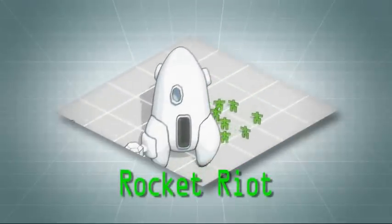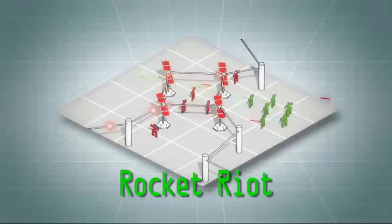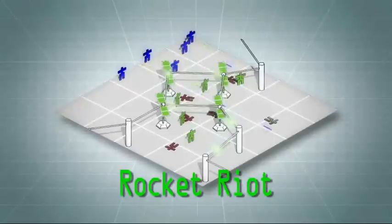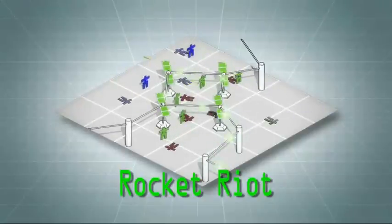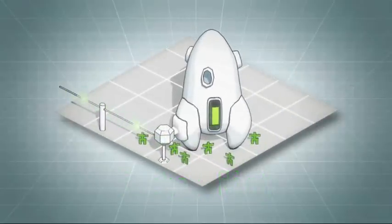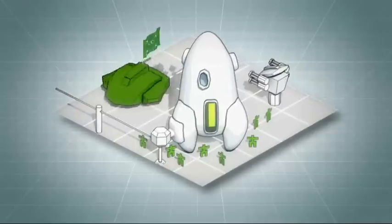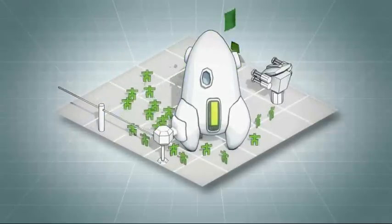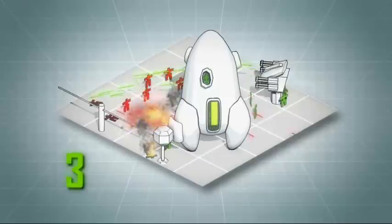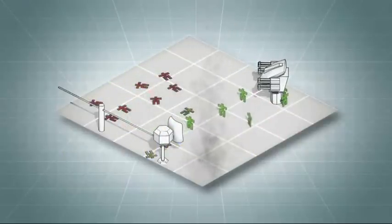Each team is building a giant rocket. It's a race to see who can launch first. First you must capture solar panels to power your fuel pumps and refuel your rocket. You might have to fight for them. Next, load your rocket with a hundred Multiwinia astronauts. A ten second launch countdown will begin. During your launch countdown, enemy saboteurs will attempt to destroy your rocket. The first player to safely launch their rocket wins.